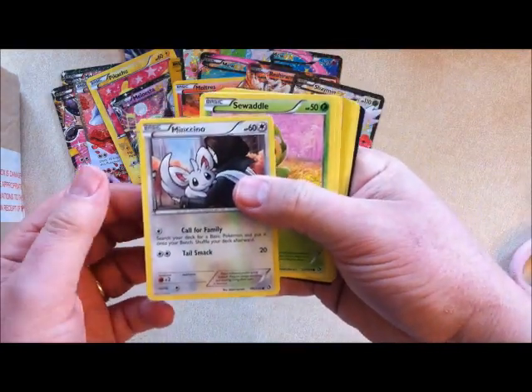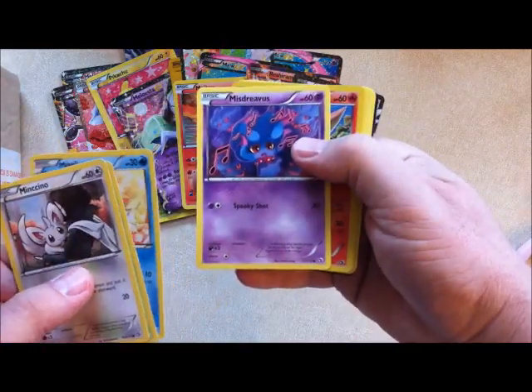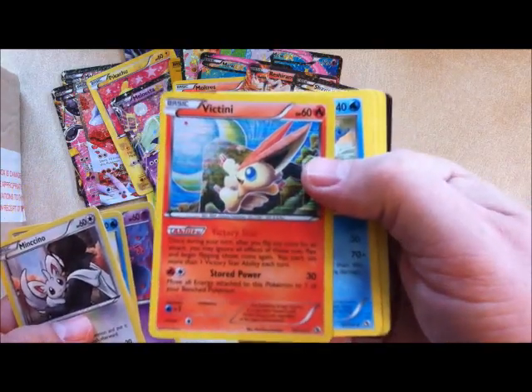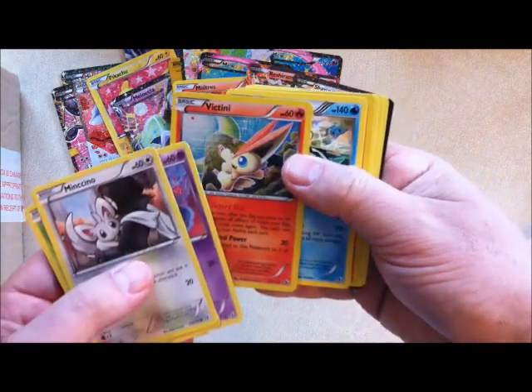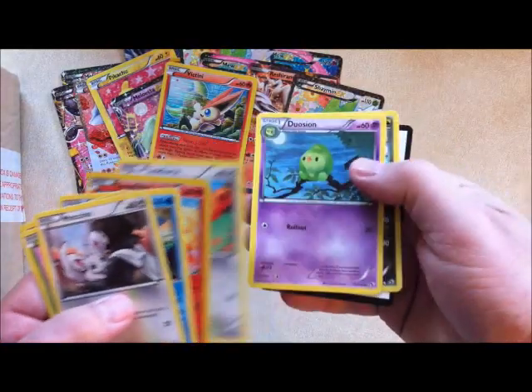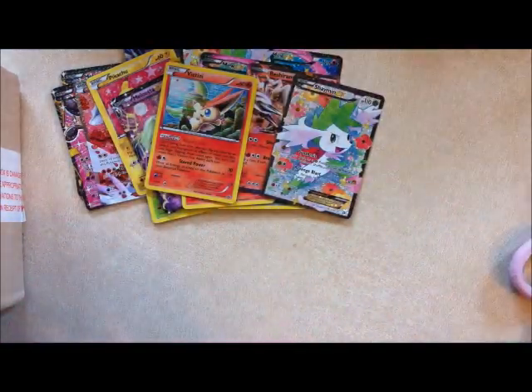Mincino and Sewaddle, Magikarp, Misdreavus. Victini — that's cool, you can see that there, that's a really nice one. Empoleon, Growlithe, Teddiursa, Duosion, and Zweilous.